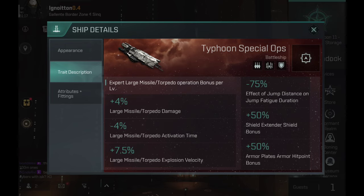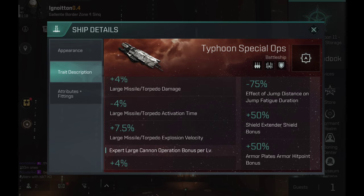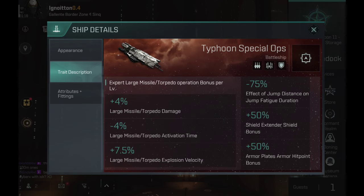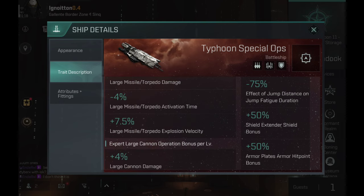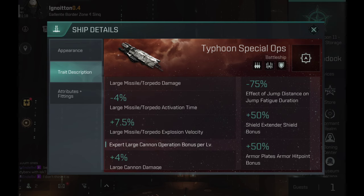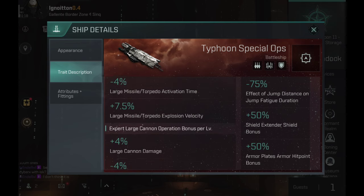You can choose to use turrets or missiles on this ship. With missiles, you get plus 4% large missile torpedo damage per skill level, minus 4% large missile torpedo activation time per skill level, and plus 75% large missile torpedo explosion velocity per skill level. So if you have expert missile skills and no cannons, you can easily use this ship with missiles. With cannons: plus 4% large cannon damage, minus 4% large cannon activation time, and plus 9% large cannon accuracy falloff.